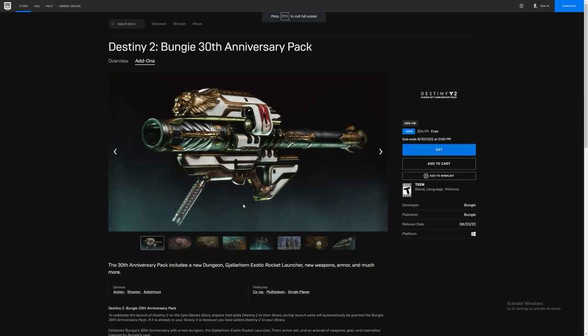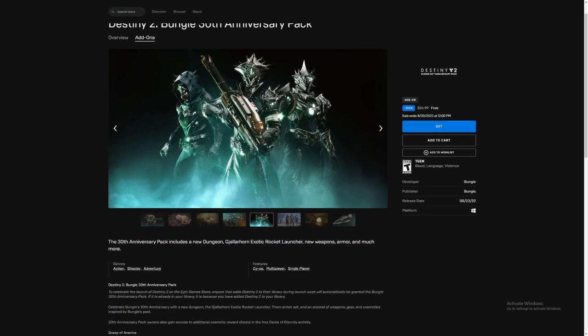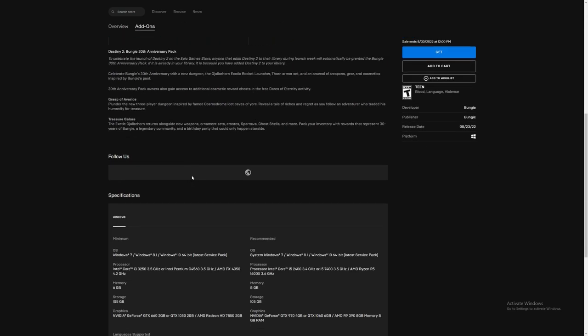Go and pick this up — you're gonna get a lot of good stuff here: new weapons, armor, and everything. I mean, that armor looks pretty good, at least for the Warlock. I like it a lot. So go and pick this up.